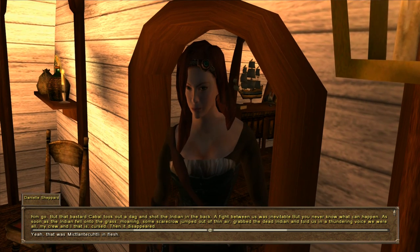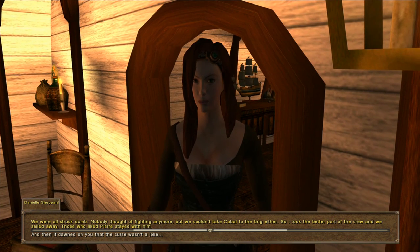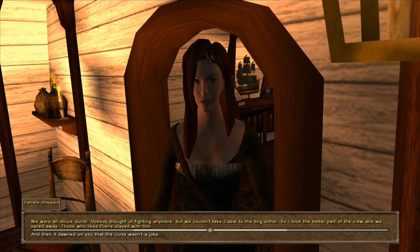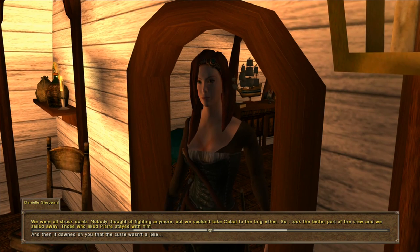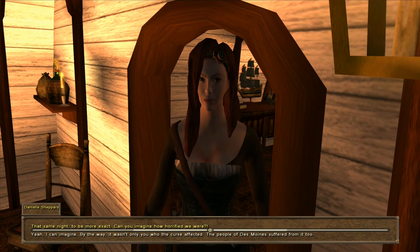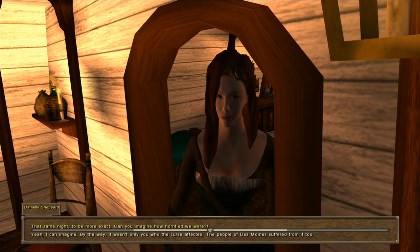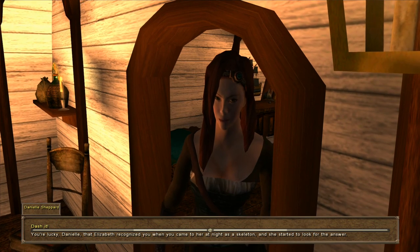That was the Aztec god of the dead that you end up fighting to get the jade skull. As soon as the Indian fell into the grass moaning, some scarecrow jumped out of thin air, grabbed the dead Indian, and told us in a thundering voice — we were all, my crew and I — cursed. Then it disappeared. We were all struck dumb; nobody thought of fighting anymore. But we couldn't take Cabal to the brig either, so I took the better part of the crew and we sailed away. Those who liked Pierre stayed with him. And then it dawned on you that the curse wasn't a joke.